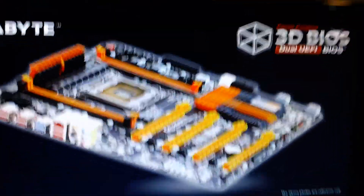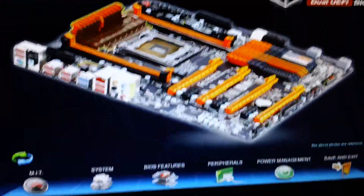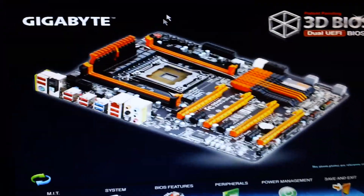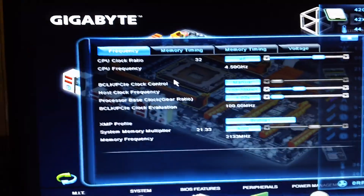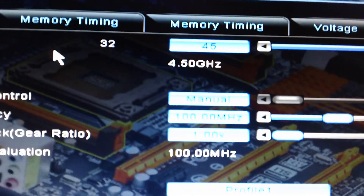Hey guys, it's Victim Raid and I've got the UD7. I was going to push it to 4.5 just so I can get my CPU-Z validator bar, and as you can see I have it set to 4.5 at the 45 multiplier.